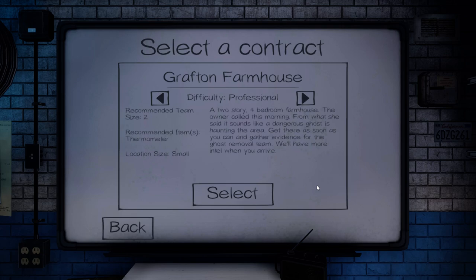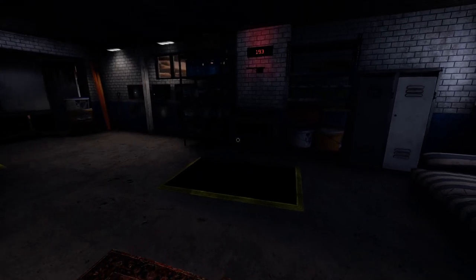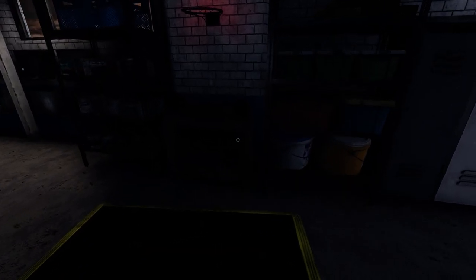Greetings and welcome back to Phasmophobia. This episode we'll be doing a professional Grafton farmhouse. The owner called this morning — dangerous ghost. So let's see if we can quickly locate and identify it.